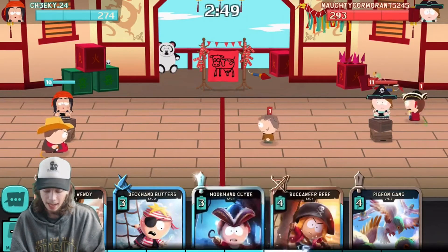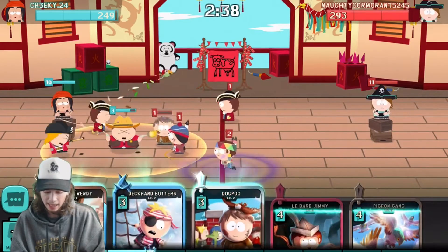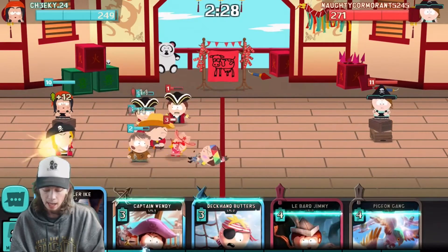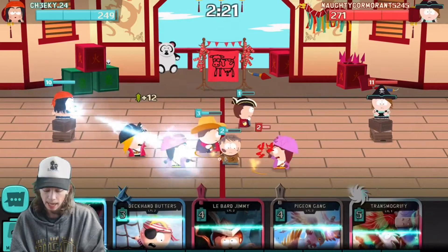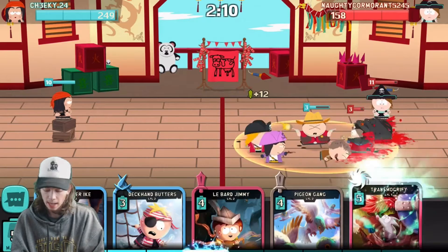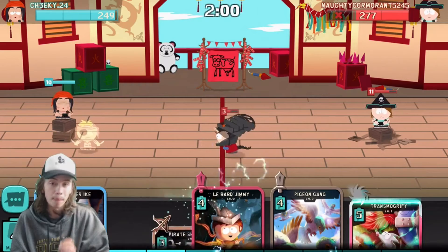I'm gonna wait for that Hookhand Clyde to throw his little parrot, then put her right behind him. If she kills this Daipu, then she gains 6 HP. Let's try to take out that Hookhand Clyde with our own. This guy looks like he's using a deck trying to get points for this new event. So if you run across a guy who's using most of his cards for the new event, you might have a chance at winning. It seems like I have a pretty good start so far.